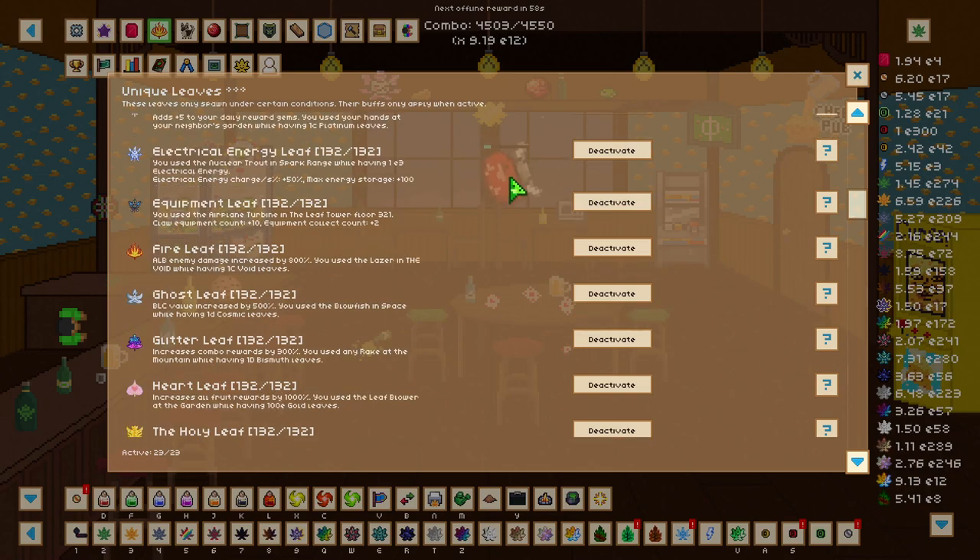To get the electrical energy leaf, which increases electrical energy charge per second by 50 percent and max storage by 100, you need to be in a spark range while using a nuclear drought while having 1 e3 (or 1,000) electrical energy.